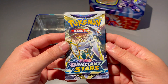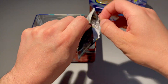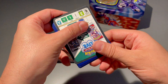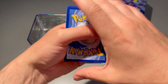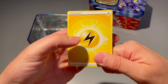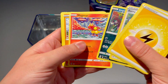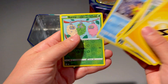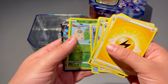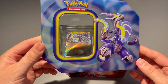Last pack is gonna be Brilliant Stars — that is pretty sick. Brilliant Stars is a legendary set for Sword and Shield. I think it really kicked off Sword and Shield and put it in the right direction — that's when they added the V Stars and the trainer gallery for the first time. Let's see if we can pull anything. I see something at the back creeping. We got Magmar, Riolu, Burmy star... and then an Aggron V — yeah, we'll take that. Not bad.